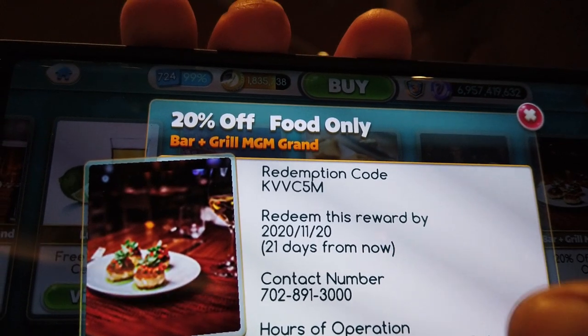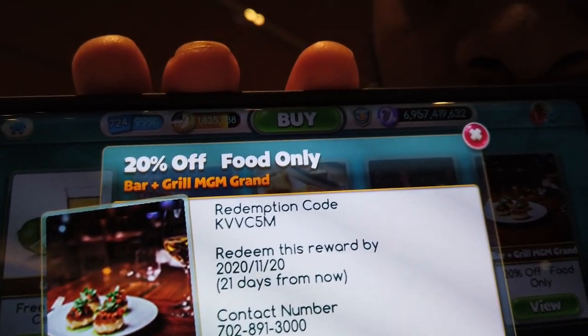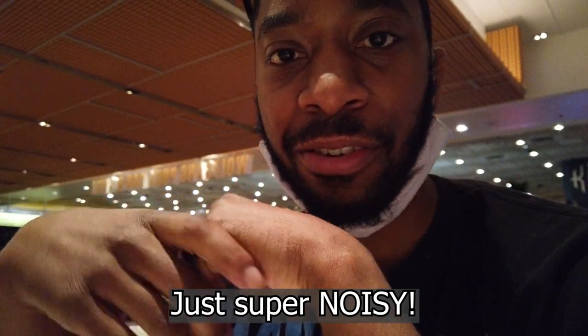It's actually really easy to get your code going. If you're a solo traveler, you want to use the 20% off food-only credit. You just give the server or bartender the code — wherever you're sitting. As a solo traveler you'll probably be at the bar, but you can sit at a table if they have space. If not, they'll push you to the bar, which is fine. You just hand it to your server and you're in good shape.